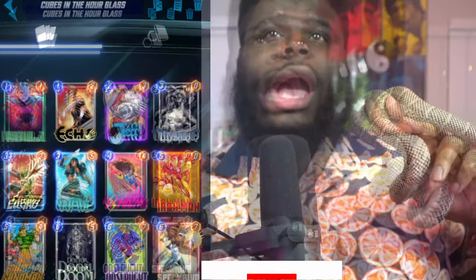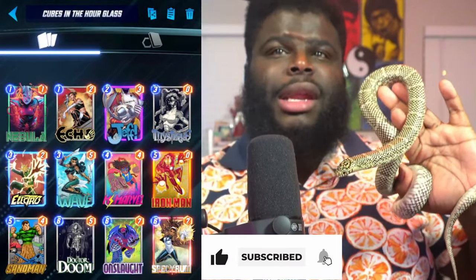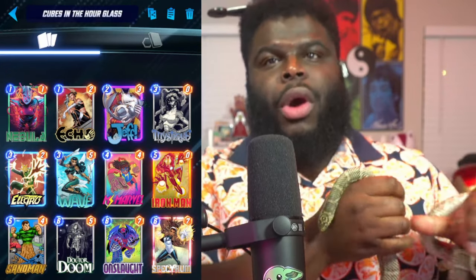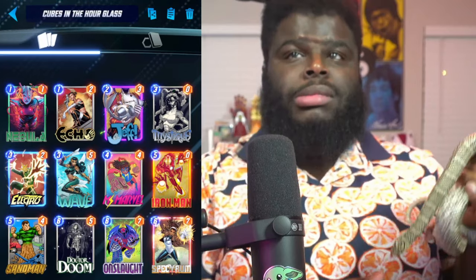First of all, just wanted to say this new deck that we got is pretty fun. We were able to win quite a few games with it. It is a Sandman Ramp deck by the name of Cubes in the Hourglass. With this deck it's going to be your typical ramp deck with Electro Wave to get Sandman out, and then you want to smother your opponent with cards like Dr. Doom and Ms. Marvel.